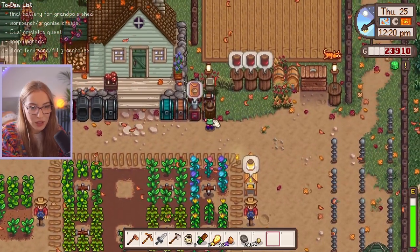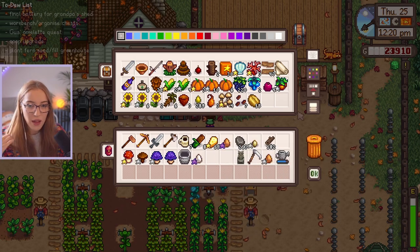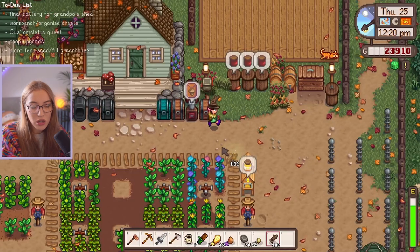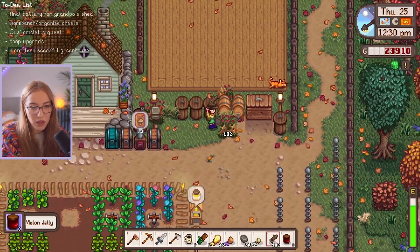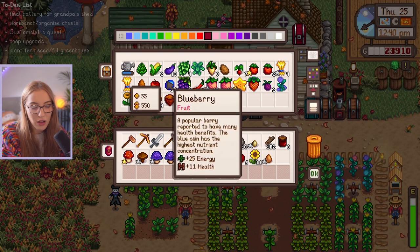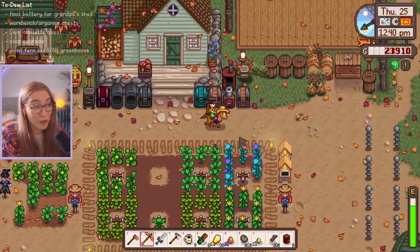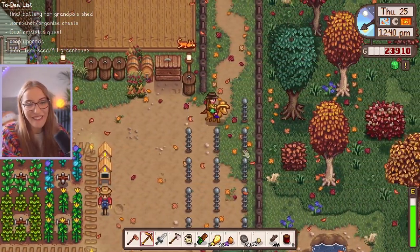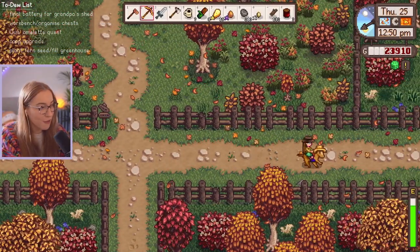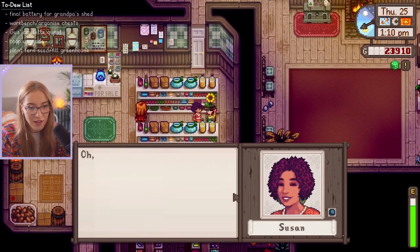We do need to get a bunch of wood though. I think we need like 500, which is the problem — we definitely don't have that. I'm going to sell a bunch of stuff so maybe we'll be able to buy some wood, and we can also chop some wood. Let's grab all these things that we can sell at Pierre's. My inventory is like properly full.